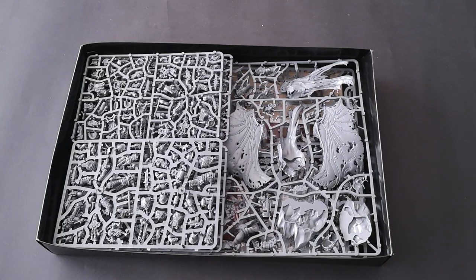Here you can see the contents of the box — it's chock full of sprues. You can clearly see Mortarion on the right, easily identifiable due to the sheer size of the model, and on the left you've got the various Marines: Plague Marines and Blightlord Terminators.